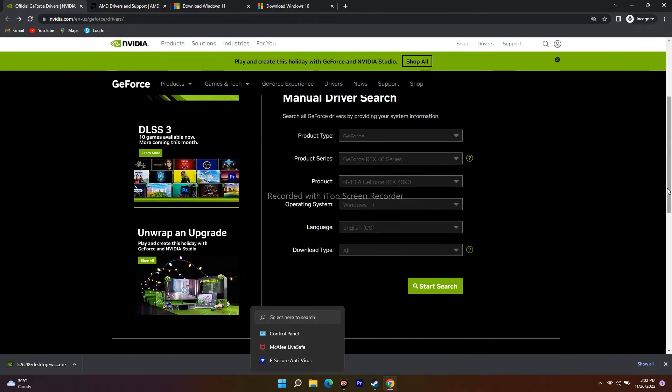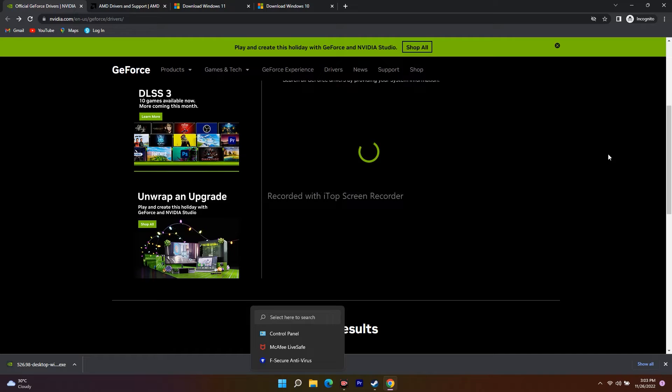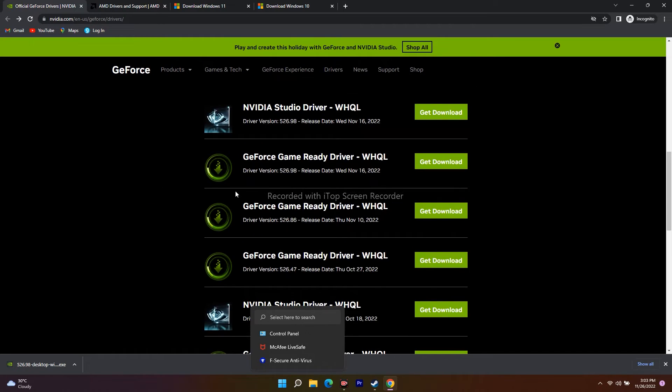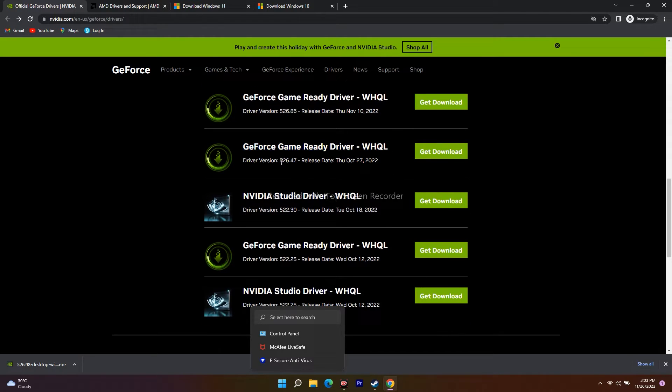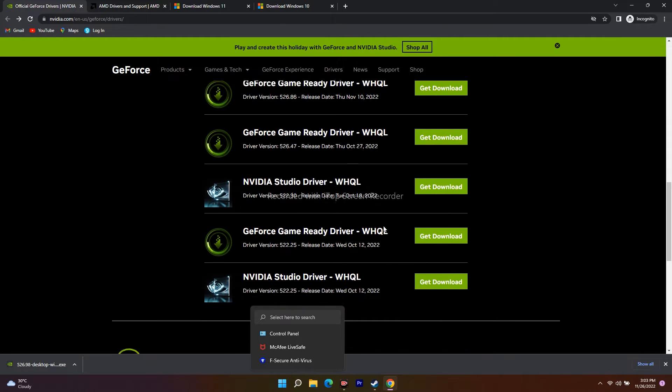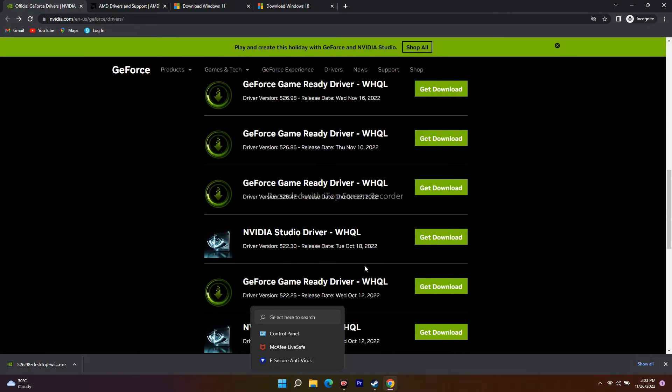If rolling back doesn't work, go to the NVIDIA link, select your product type, and click Start Search. You can see available drivers — avoid the latest one (driver version 526.98, released November 16th) and go for a slightly older one, such as the November 10th update (526.86), or October 27th (526.47), or even October 18th.